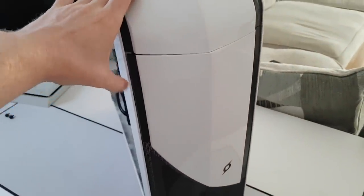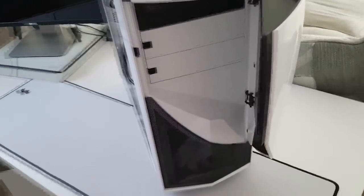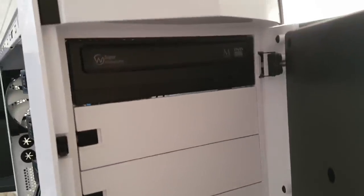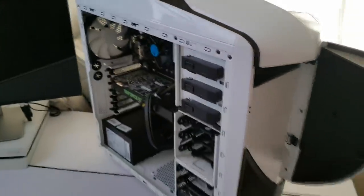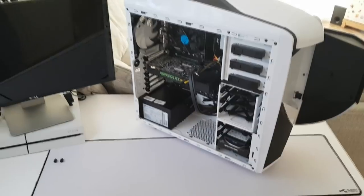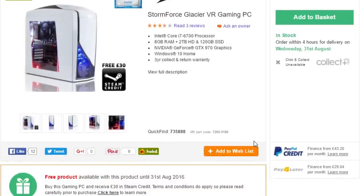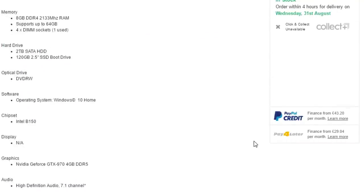I can play pretty much every AAA game on ultra or high settings. Every now and then, if I really heavily mod a game like Fallout 4, I'll have to drop to medium settings — especially since I also use shaders, which can impact frames per second. It didn't come with wireless, but honestly who would want wireless with a gaming PC. It does only have one HDMI port, so I can't run dual monitors, but the case you're seeing is the Phantom 240, and it looks great.